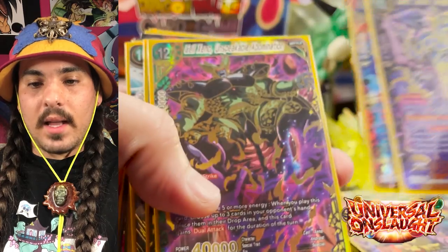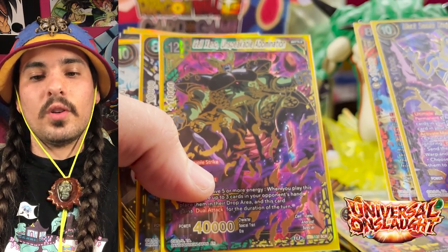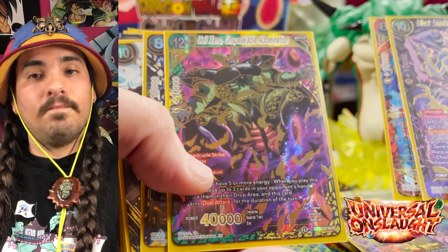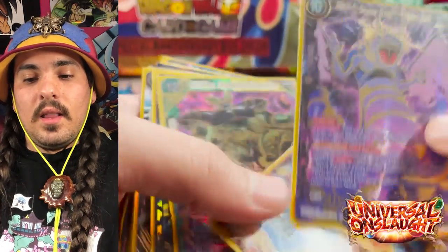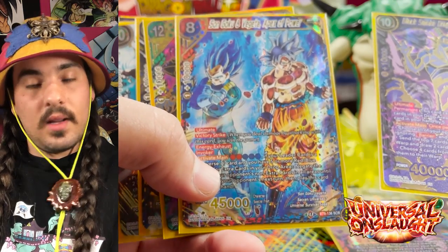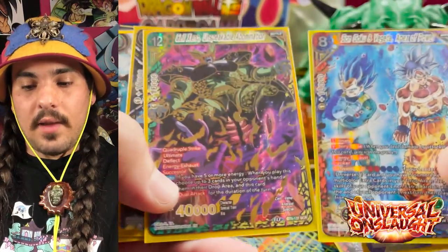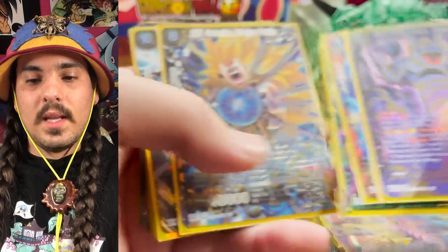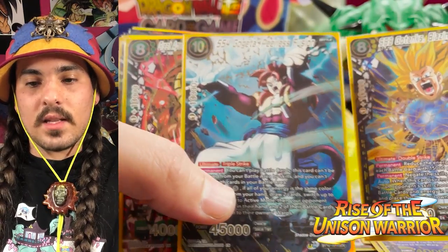Set nine had three secret rares again: Black Smoke Dragon Eternal Evil, Son Goku and Vegeta Apex of Power, and Cell Xeno Unspeakable Abomination. This secret rare has been called the most free and cheapest but best secret rare in the game — it's a game-ender if played right. Son Goku and Vegeta Apex of Power is arguably the most valuable main block secret rare because it's Goku and has Victory Strike. Black Smoke Dragon was a great secret rare as well.